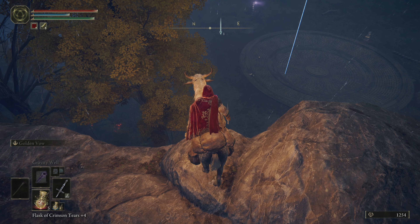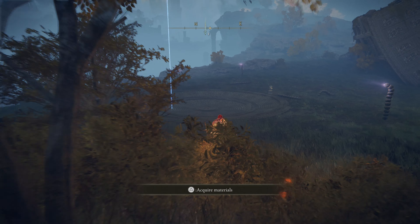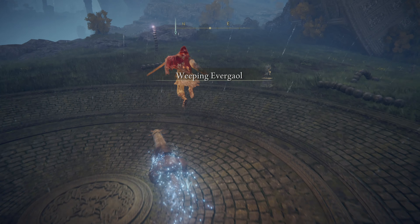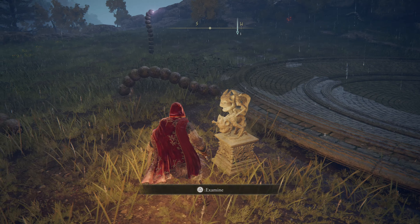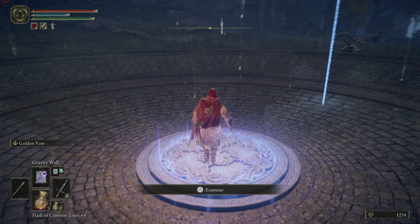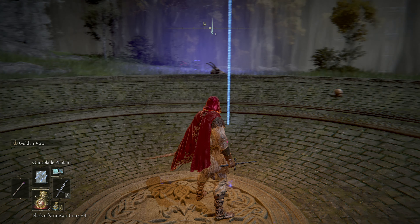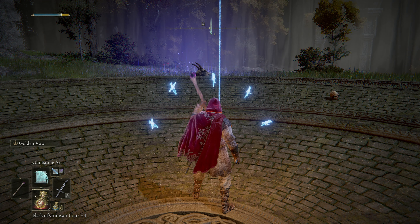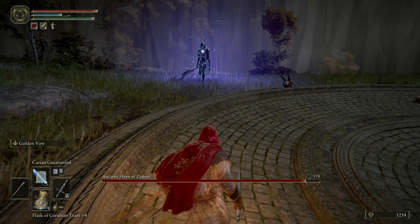All right, we have the Evergaol right here, and also that traveling church mausoleum thing. The Weeping Evergaol needs to be activated with a Stonesword Key, which we still have plenty of. Let's hop in and see what's inside. The loot from Evergaols has been really cool even if I'm not well-equipped to deal with them. And what do we have... Ancient Hero of Zamor.